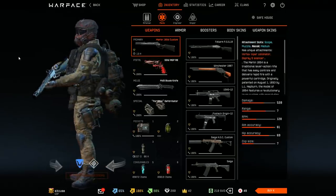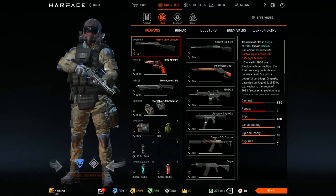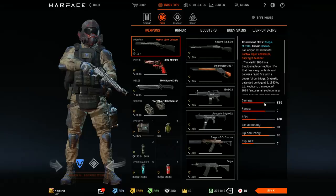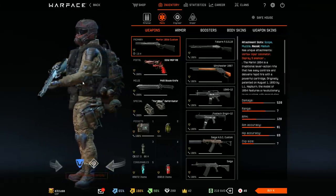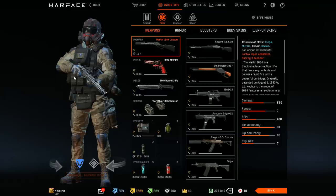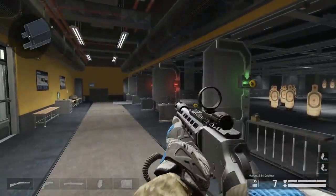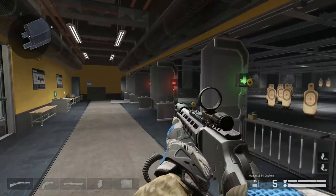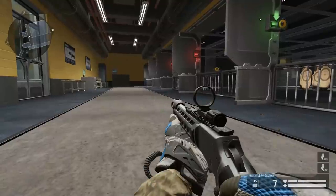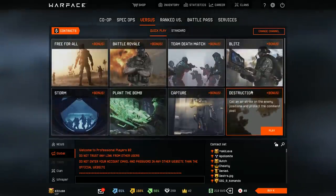It actually should be a sniper rifle, I think, because it's a lever-action repeater, not a shotgun. If it just had another scope and some other stats... And for example, if you're prone with this weapon, the loading speed - this 'chick-chick' speed - would be slower, because when you lie down it's actually a bit harder to do that. But whatever, that was it for the video. Sorry for talking too long. See you in the next video - thanks for watching, bye bye!